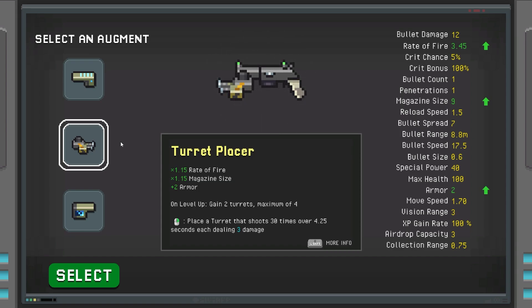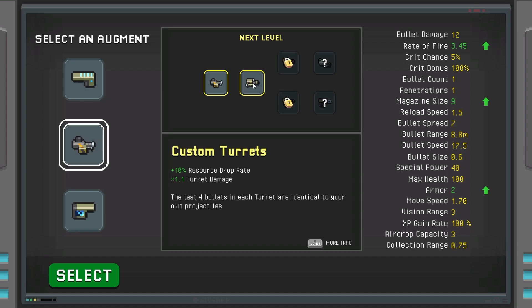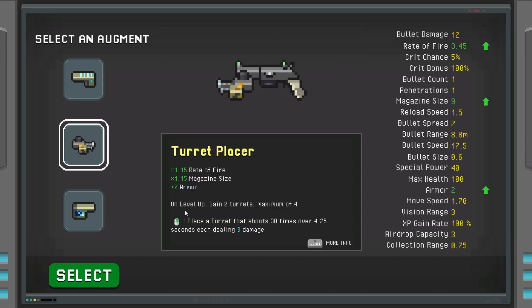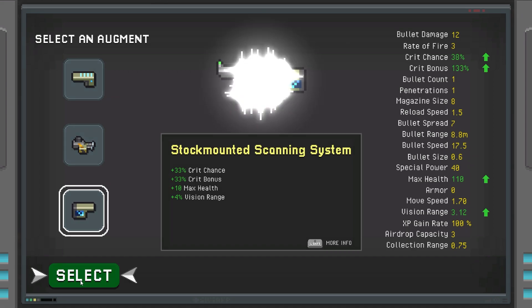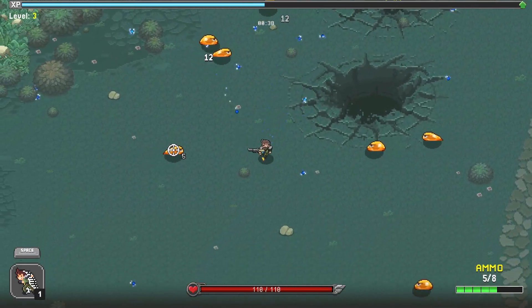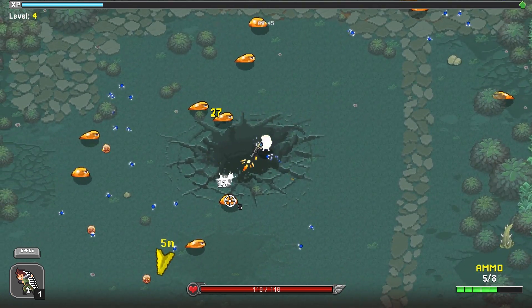Another option gives extra rate of fire and extra magazine size — going from 8 to 9 — and on level up you gain two turrets, maximum of four. There's also a Stock Mounted Scanning System that would give us crit chance and crit bonus. That one seems great so let's select it. We are already doing 26 damage, which seems really good, and we already have another level up.